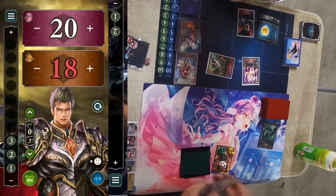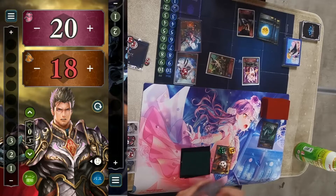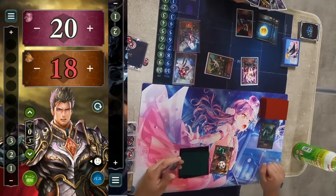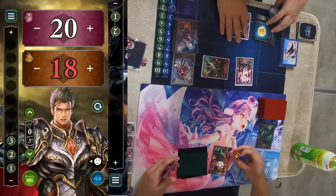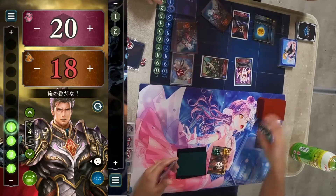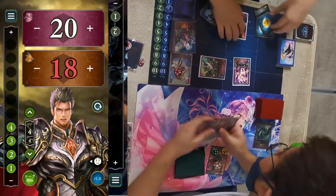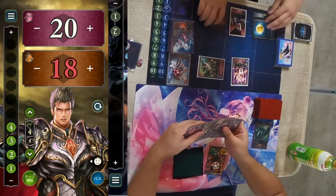He can choose to evolve Lilith to become a three-three, but it does get removed by some cards, so he's wondering whether to evolve here. In my opinion he shouldn't have evolved, because Dragon's Ray at four play points can just remove that three-three, wasting the evolve point when he's not trying to trade for anything.